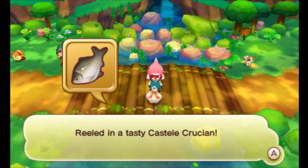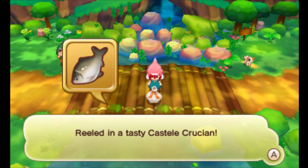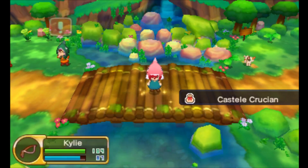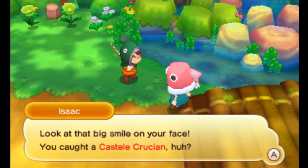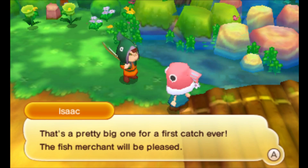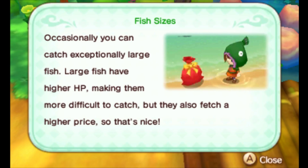Ha, reeled in a tasty Castel Crucian! It actually reminds me of Animal Crossing fishing — it's exactly the same, except of course the HP drops. Look at that big smile on your face — you caught a Castel Crucian, and that's a pretty big one for a first catch ever! The fish merchant will be pleased. Occasionally you can catch exceptionally large fish — large fish have higher HP, making them more difficult to catch, but they also fetch a higher price.